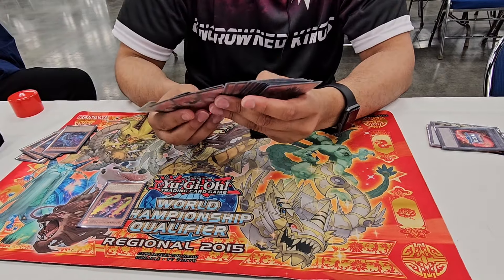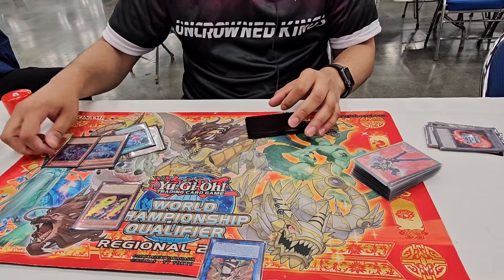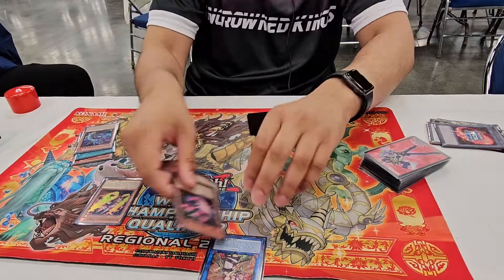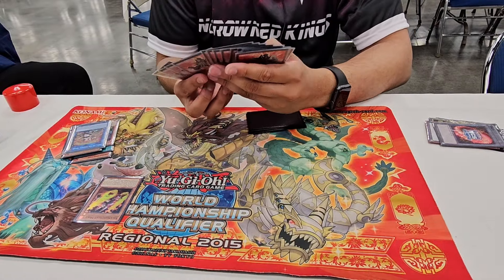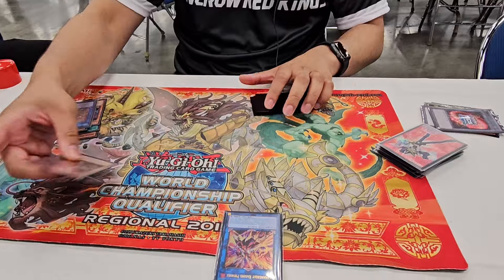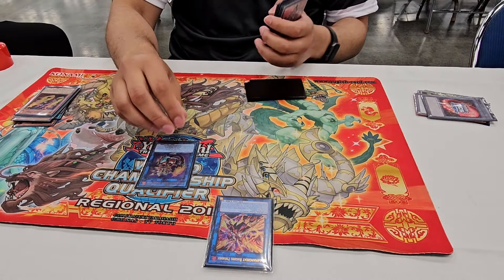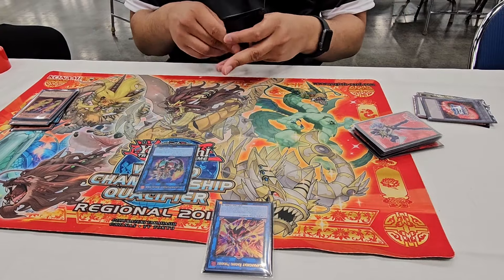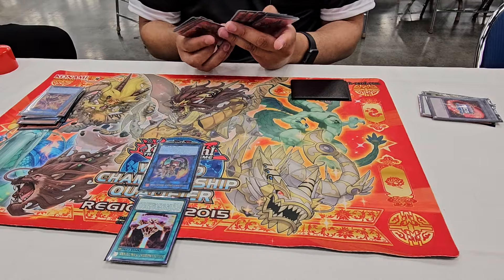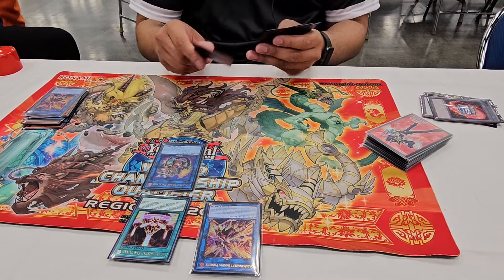You summon Heda and you're gonna trigger Flamberge - summon two back. Then here you just link these four off into the Link 4. Link it to the Link 4. Then you're going to link this off. Mind you, I have no cards in hand at this point. Link this off into Bay Lynx. Bay Lynx effect is going to trigger - that's going to grab you the Field Spell to your hand. You're going to activate the Field Spell and then re-link this off into another Pyro Phoenix, triggering its effect to add a Salad card from deck to hand. So you add Gazelle.